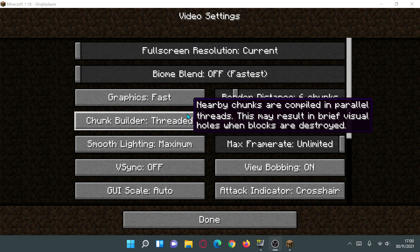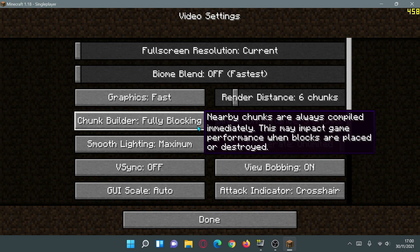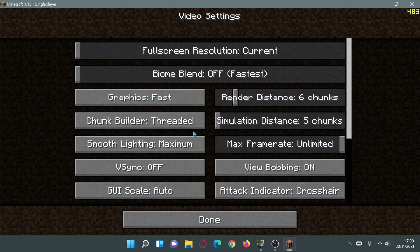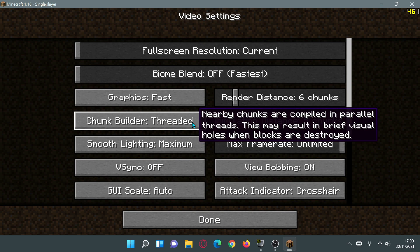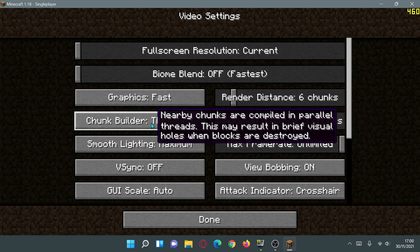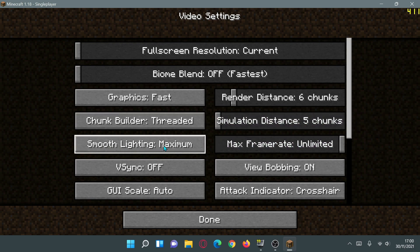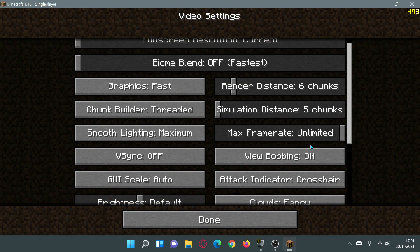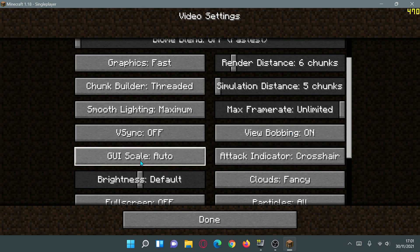For Chunk Builder, this is a new option in 1.18. After testing, I found that Fully Blocking gives lower FPS, so I'm leaving this on the default Threaded option — it says nearby chunks are compiled in parallel threads, which may result in brief visual holes when blocks are destroyed. For Smooth Lighting, I'm leaving that on Maximum as I haven't noticed any performance difference from changing it.